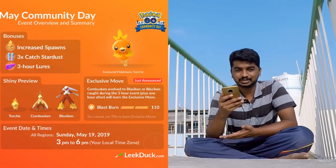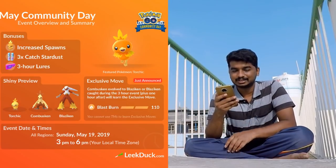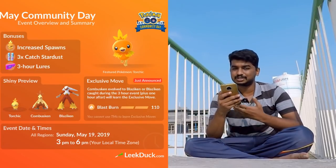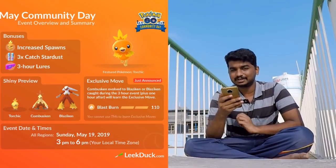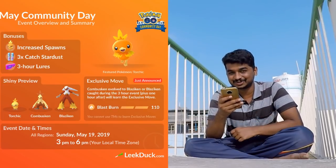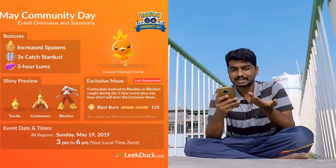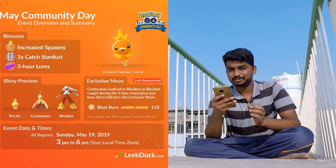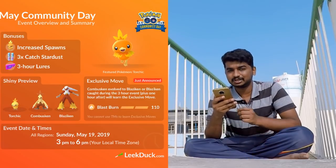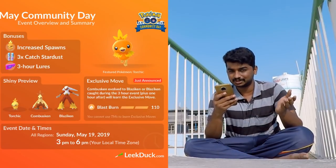Now for Community Day — it's happening today, between 3 PM and 6 PM local time. Torchic's shiny doesn't look much different from the normal form, and the exclusive move is Blast Burn as expected, same as the other fire starters. The big draw is 3x catch stardust — not XP — so make sure you use your Star Piece and catch as many as possible. Catch combos will help a lot. A new permanent move, Blaze Kick, is also being added for Blaziken — it's a 3-charge move, nerfed from 50 to 45 power.